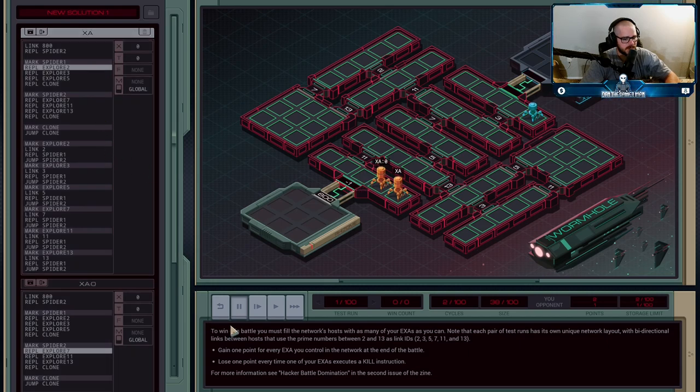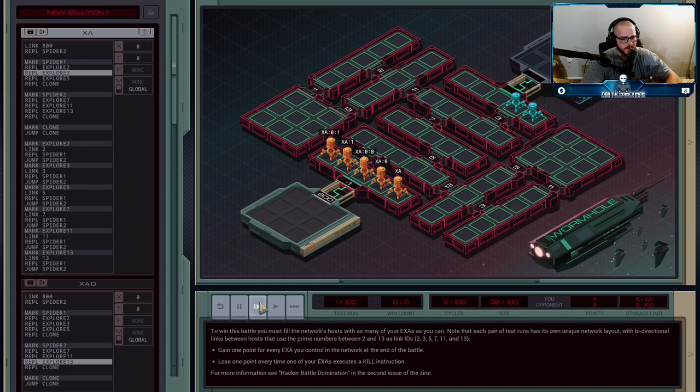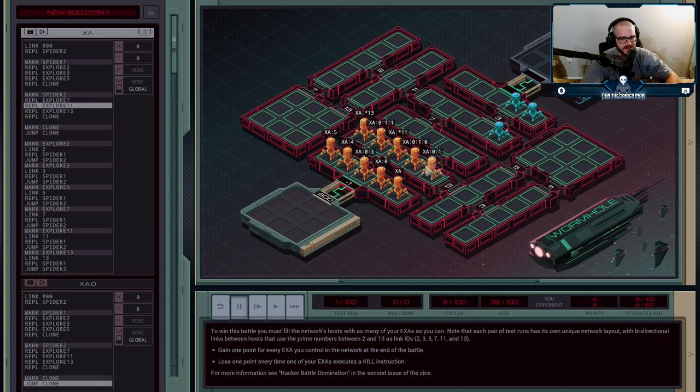Basically what it's going to do is create a clone, and that clone is going to try and explore the hard-coded number associated with it. So it's going to explore 2 — they're going to try and link on 2. XA3 is going to try linking on 3, and so on and so forth. Eventually one of these will work. You can see I've linked on 11 here. I need a 5 to get over here, which I eventually do, and I got a 13 to go across there.